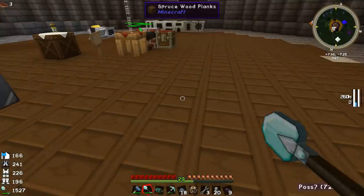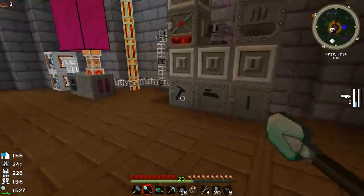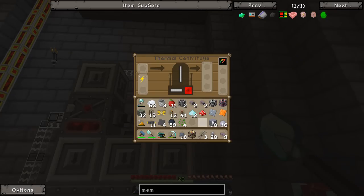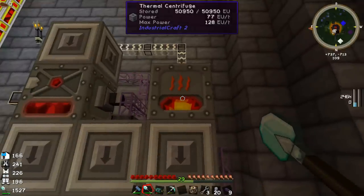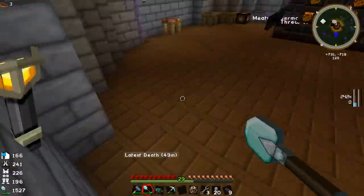Let's put in our clay dust and hopefully it'll work. Something's happening — it's heating up. Apparently it has to get up to 250 degrees. I haven't used this machine before so bear with me. The yellow bar is heating up and the heat's staying high. The max power is 77 EU per tick at the moment. How are we doing for overclockers? This looks like it's going pretty slowly.